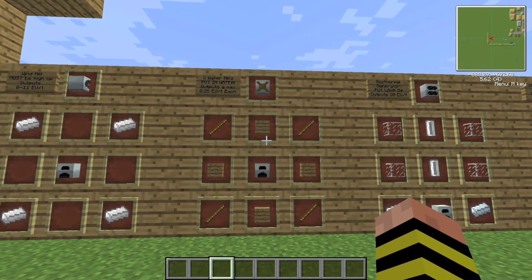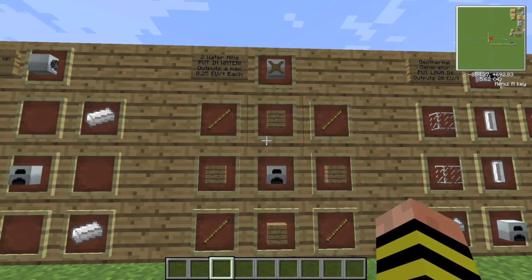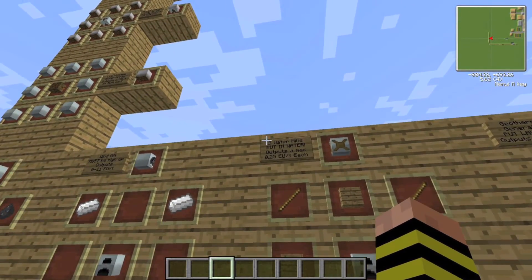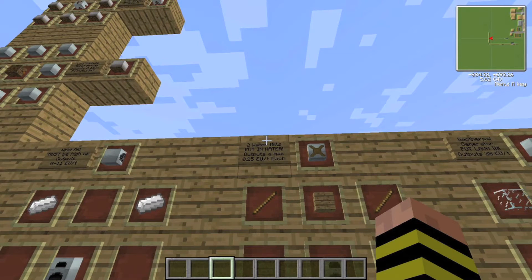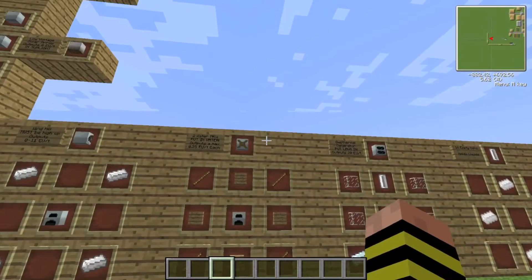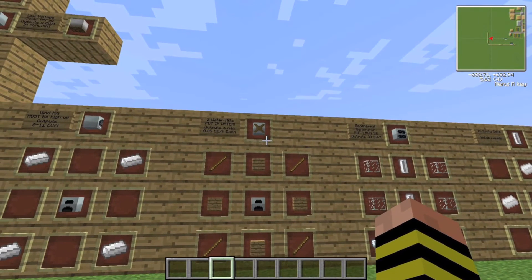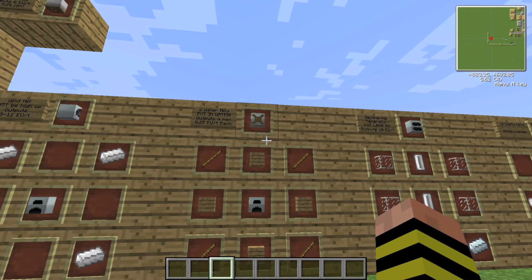The probably most annoying producer is the watermill. The crafting recipe: four planks, four sticks, and a generator will make two watermills. You put them in water and they produce 0.25 EU per tick each — and that's if they have a 3x3 block clear space around them, which can be shared by other watermills. It produces essentially nothing.